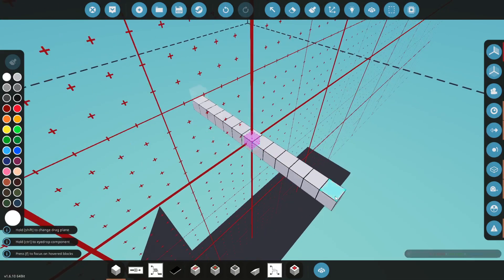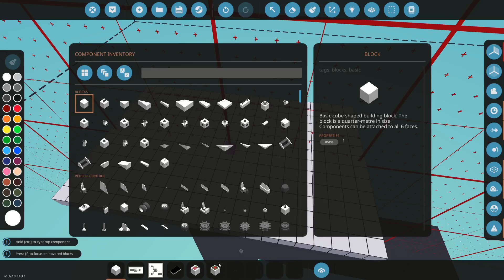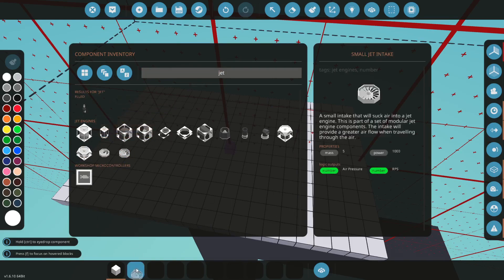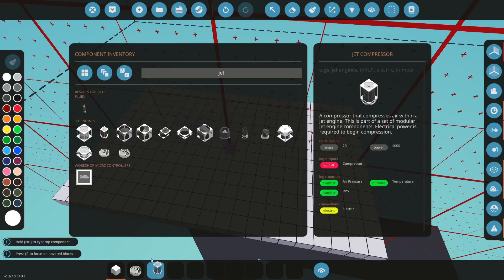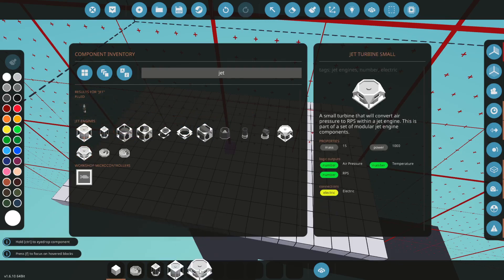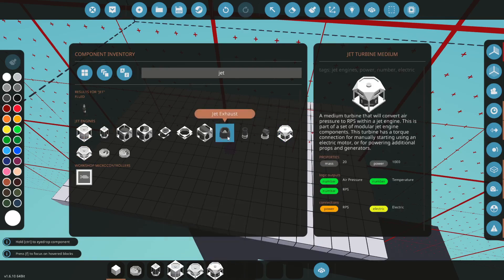First I'm gonna build the testing platform. So the main components of a jet are the intake, the compressor, combustion chamber, turbine — I've got two turbines — and exhaust.